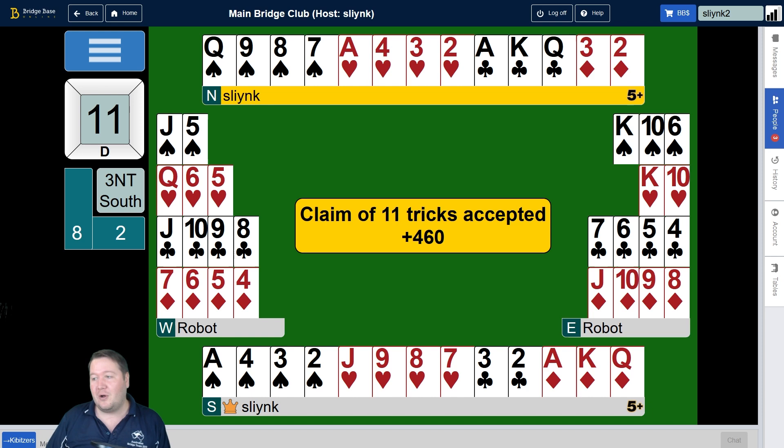Hopefully this covers some interesting ways to understand which finesse you should be taking. In general, finessing to the lower card first is usually better. Ask how many finesses you actually need — take the minimum number. If you can get away with one finesse, don't necessarily go to the lower card. And if you have a king-jack guess where either way reduces losers from two to one, counting high card points is a really good guide for which way to go.